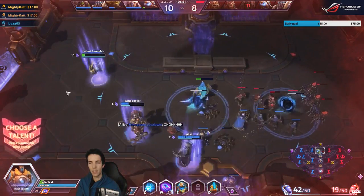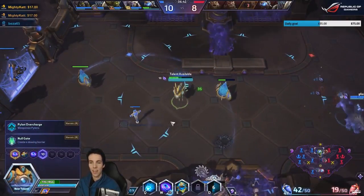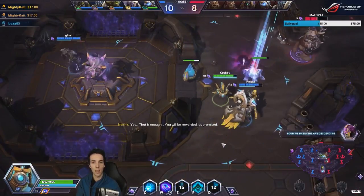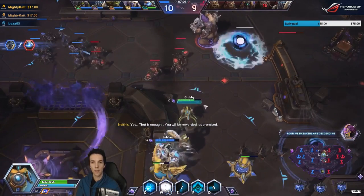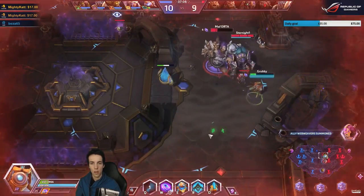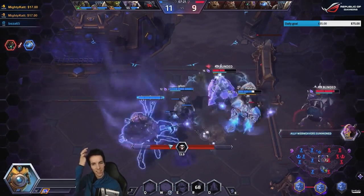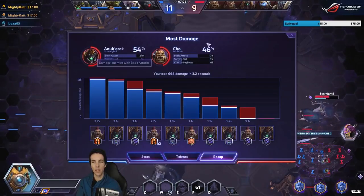Luckily you can walk through pylons, that's helpful. All right — create a slowing barrier, or weaponize pylons? Since we don't like our opponents to have fun, we'll get Weaponized Pylons. That's the reason we took Probius in the first place. It sounds like Star Wars. Look, this looks new as well — let's take a look at the new death recap: you took 668 damage in 3.2 seconds, most damage...